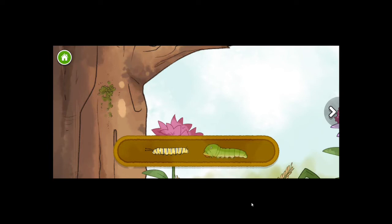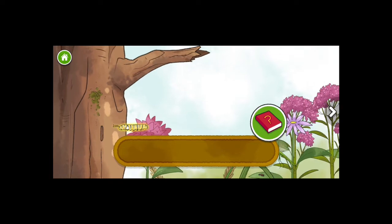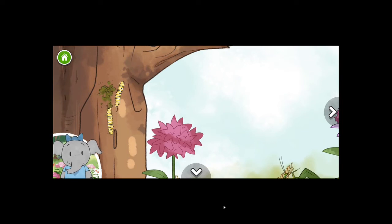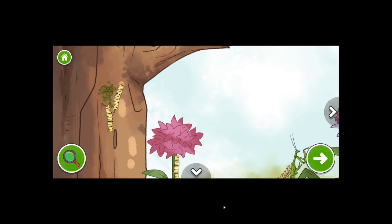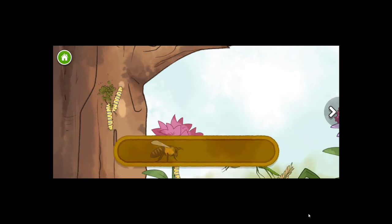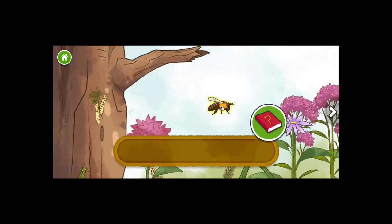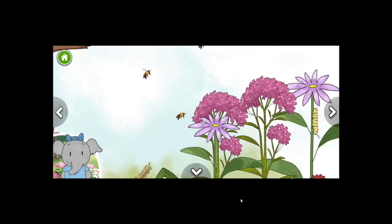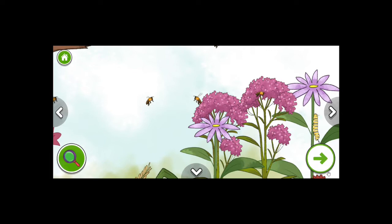Monarch caterpillar. Swallowtail caterpillar. Let's pick the monarch caterpillar. I think it turns into a butterfly. Caterpillars are the baby form of butterflies. I wonder what colors and patterns this butterfly will have. Honeybee. For some reason, I don't like bees because they sting. Honeybees tell each other where food is in a special way — they do something called a waggle dance with their bodies. That is good to know.